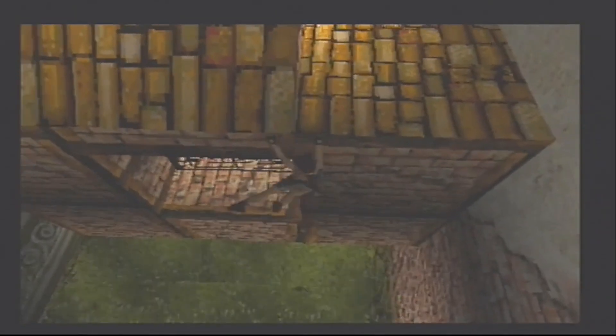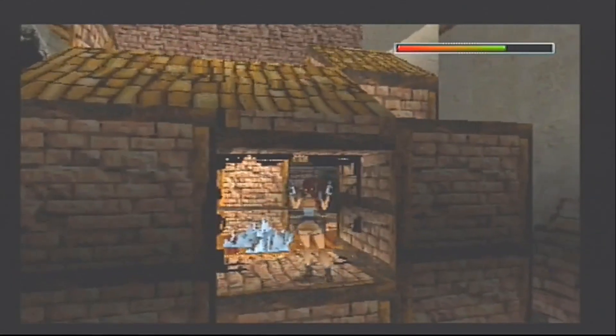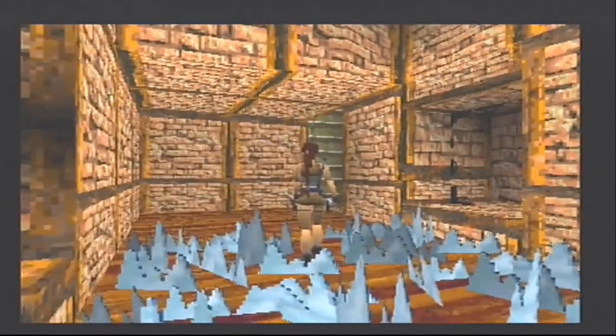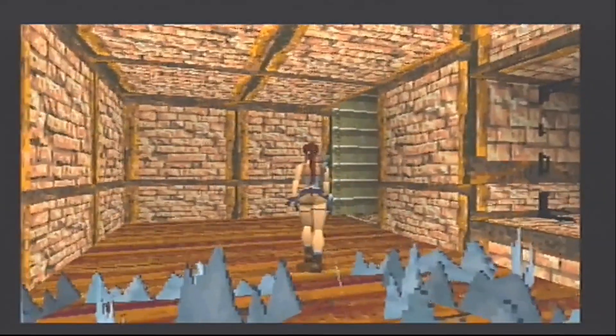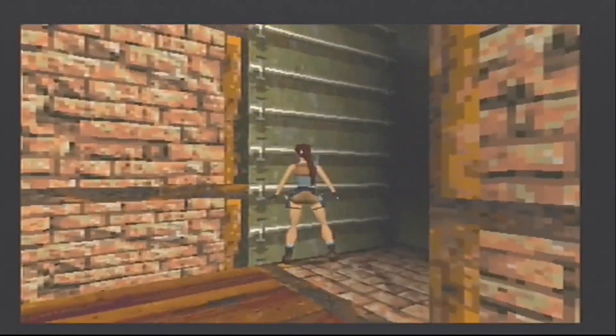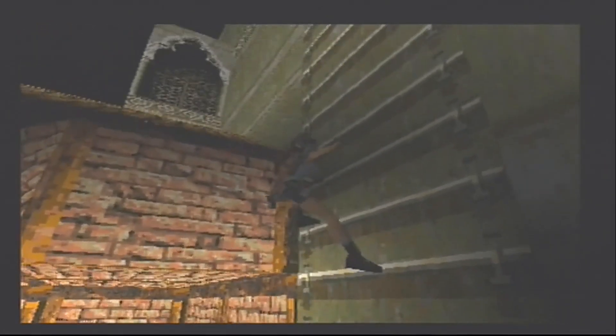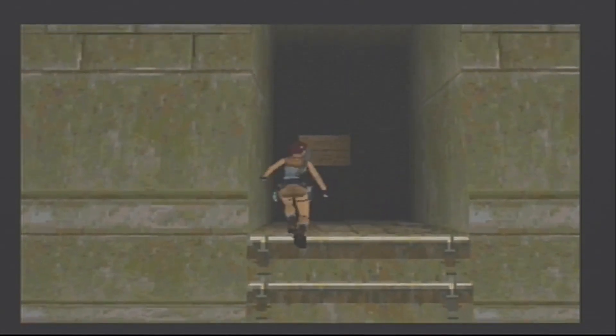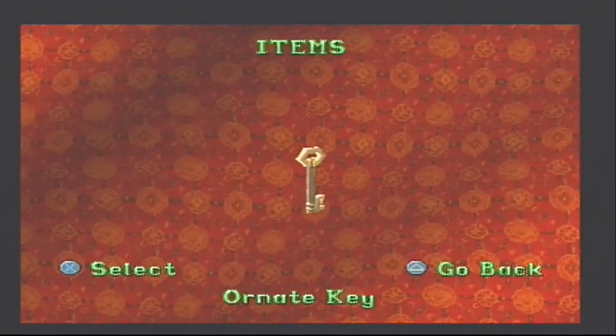We want to hang there, shimmy to the left, drop, hang, pull up. We're going to shoot out this glass because it's kind of fun. You want to walk on this glass or else it will drain your health very fast, and if you fall on it from a height it will instantly kill you — so that's a new hazard. We're going to climb up these ladders and get up these steps.